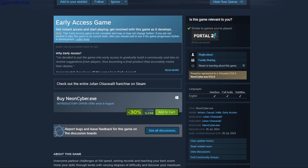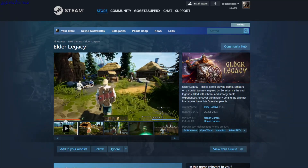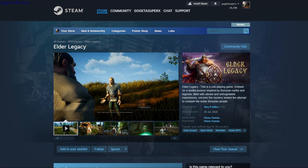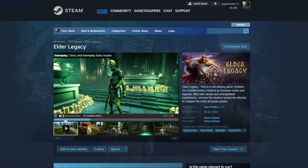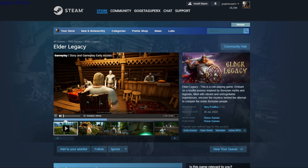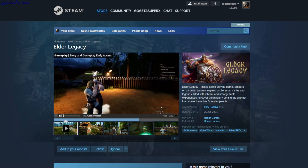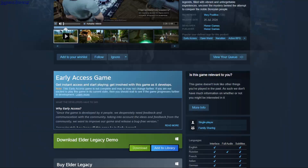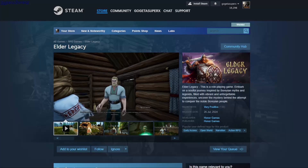This is 5.50, Elder Legacy. So this is open world — it seems like there's lots of narration text and it's an action RPG, so probably killing monsters. There are skeletons, you can use shields, sword, and you can also attack with fists. This is 8.28 and there's a free demo.